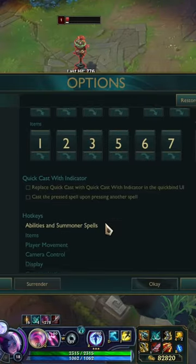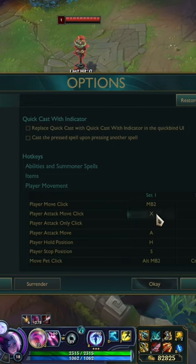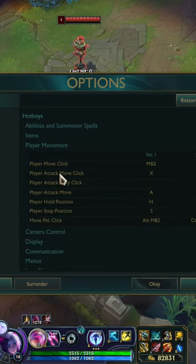Go ahead and go to Hotkeys. Go to Player Movement. And change your Player Attack Move Click to a bind that you can get comfortable with.